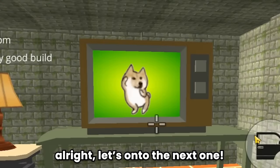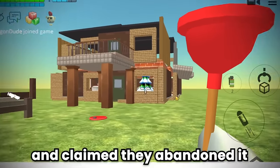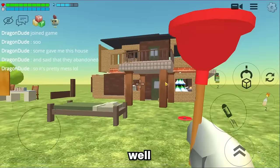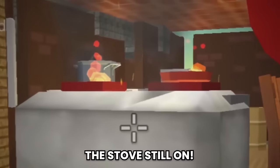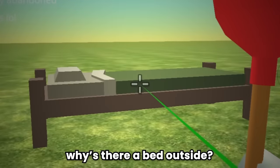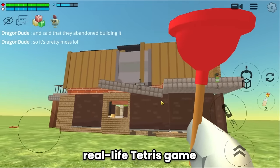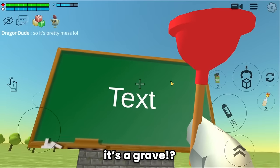Someone gave me this house and claimed they abandoned it — it's pretty messy. The stove is still on! Let's tour from outside; inside is too dangerous. There's a bed outside. This build is like a real-life Tetris game without strategy or a pause button. And there's a grave.